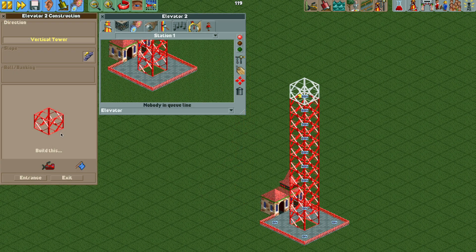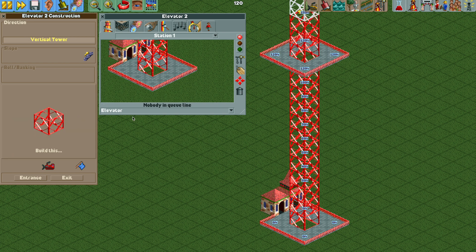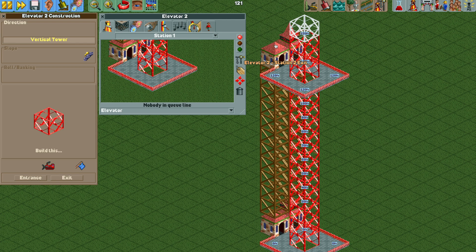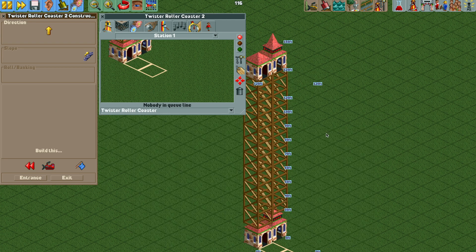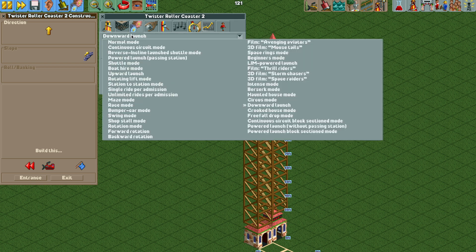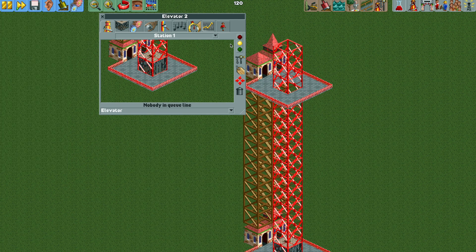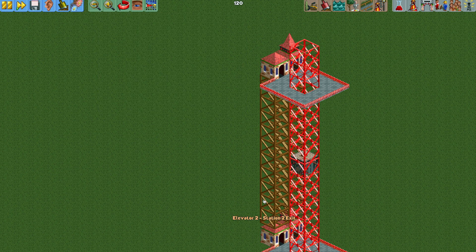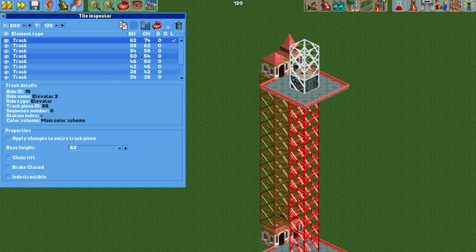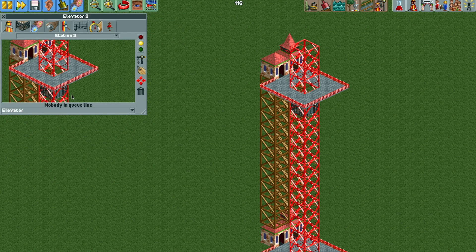Moving on to the elevator — I had the chain lift turned on as I built this, but made sure I turned it off for that station platform at the top. We change it to a roller coaster and set the lift speed to 15 miles per hour, since the elevator already moves pretty fast when empty. Make sure it's in shuttle mode — it should be by default — then change it back to an elevator. As we test it, it speeds up nicely, but then it can't return because I need to turn off the chain lifts on the invisible tile. Make sure the chain lift is turned off on that invisible tile.